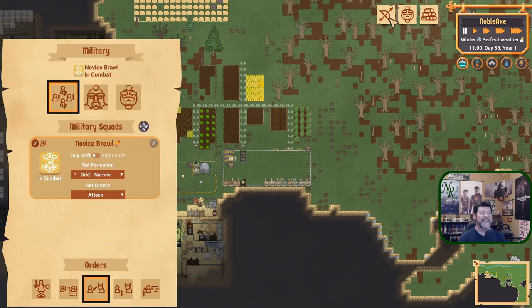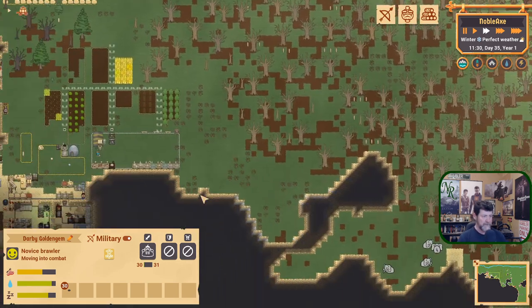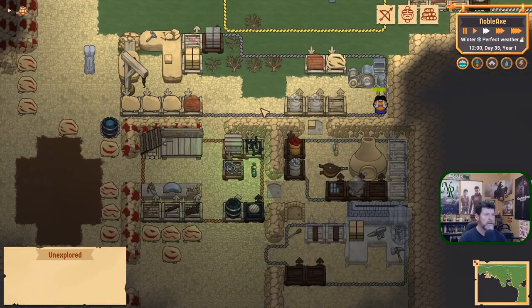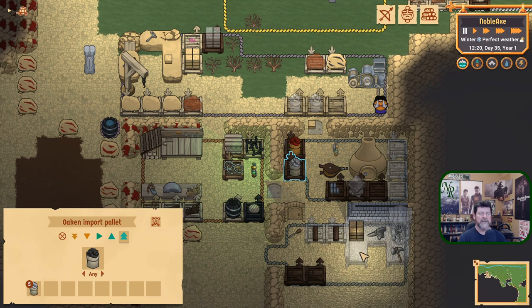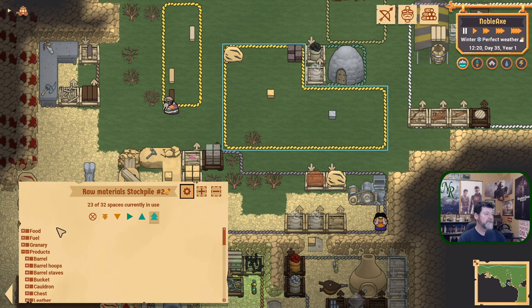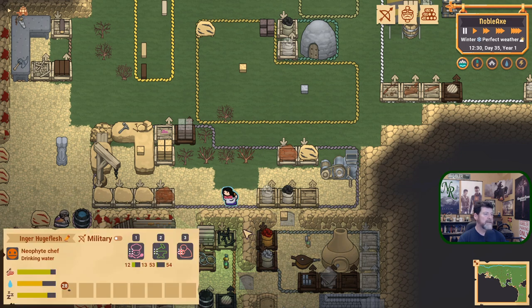What's happening here while we're waiting? We're still waiting to get this built; we need fuel. We have fuel — coke. We can't get it here because it hasn't been dropped into a stockpile? That could be. We're finally putting blocks over here, so let's add fuel to that stockpile. Maybe that will happen now. Drinking water.